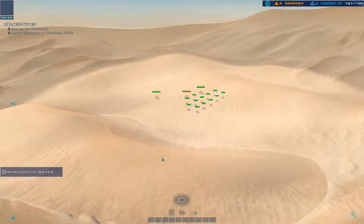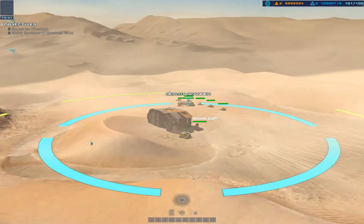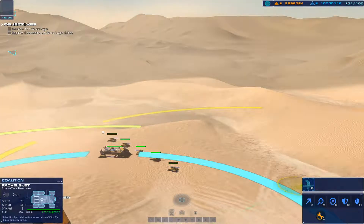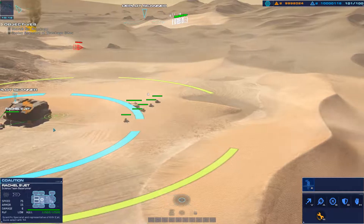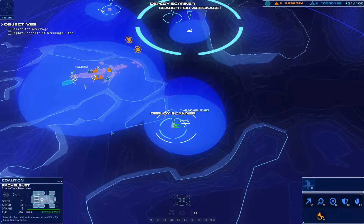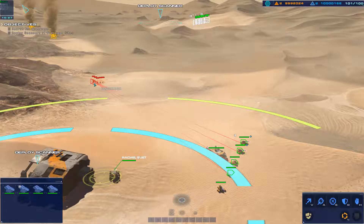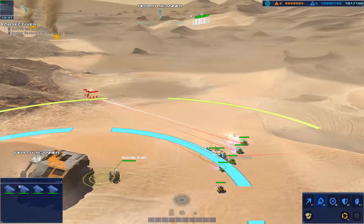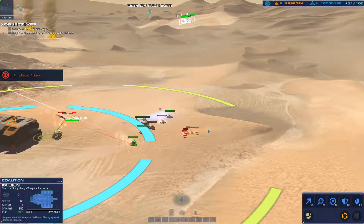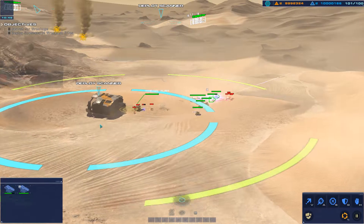Hostile designated — Mark Barron. Hostile light attack vehicle detected. Deploy a scanner there. Hostile detected — visual unconfirmed. Go ahead — take it out before they close range. Rachel is taking fire — respond. A rail gun is taking effective fire. An RU site has been depleted.